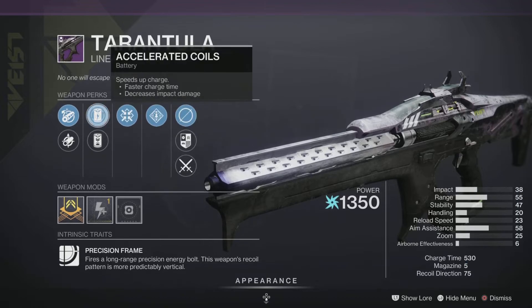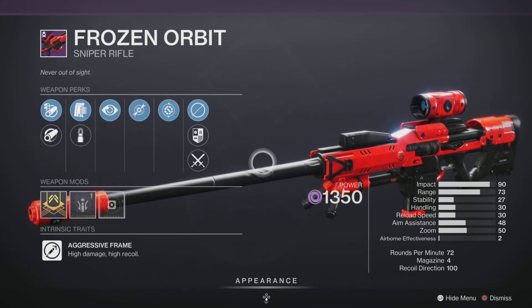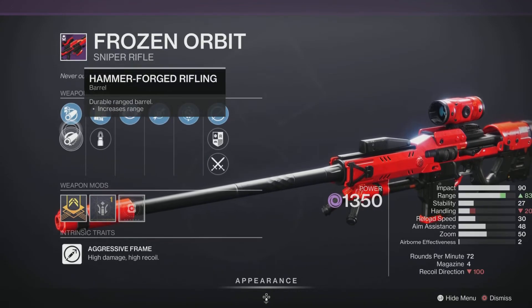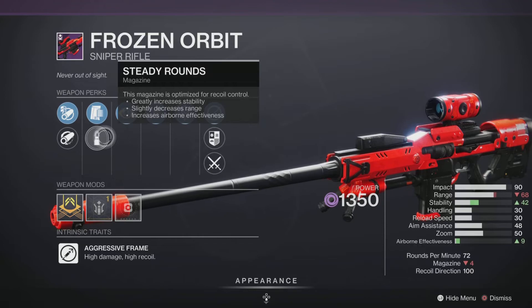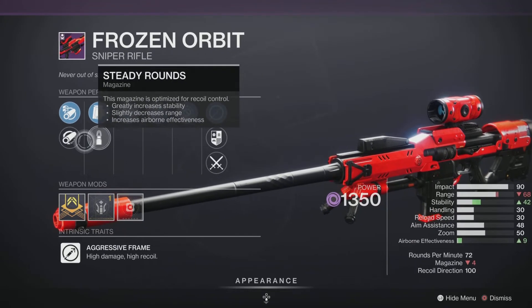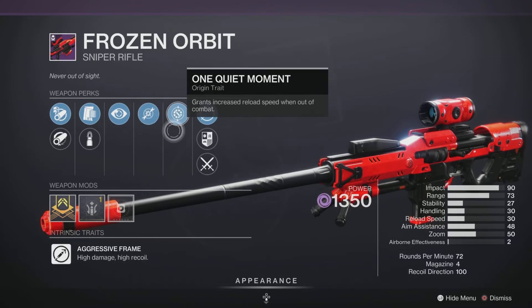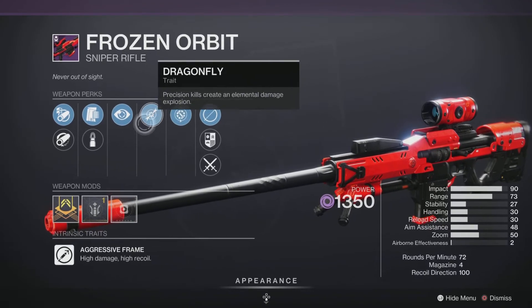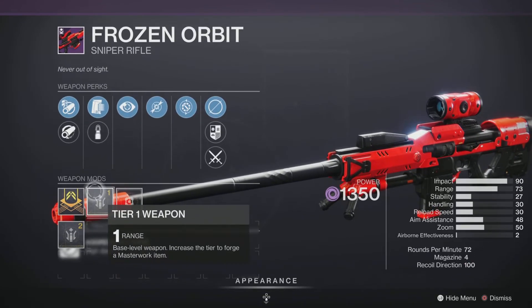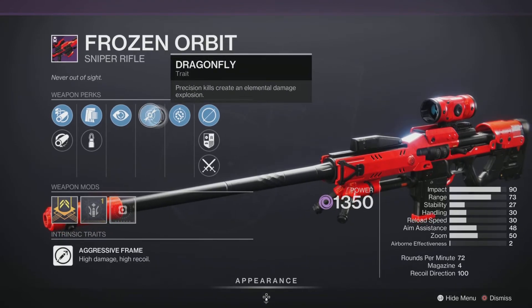Last but not least we have the Frozen Orbit sniper rifle — an Aggressive Frame with high damage and high recoil at 72 RPM with four in the magazine, and a Range Masterwork. It comes with Hammer-Forged Rifling, Arrowhead Brake, Appended Mag, and Steady Rounds. The standout traits are No Distractions — reducing flinch when aiming down sights, great for both PvE and PvP — and Dragonfly, making it a hybrid roll leaning PvE. With the range and no-flinch combination, this Frozen Orbit is almost a god roll. Pick it up if you don't have a good one.